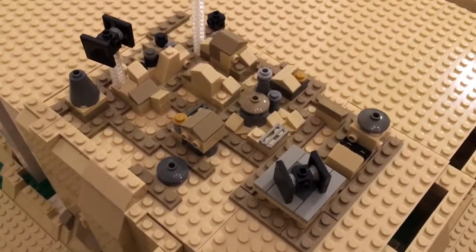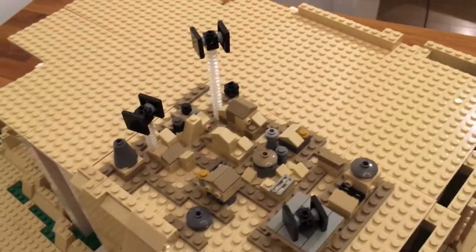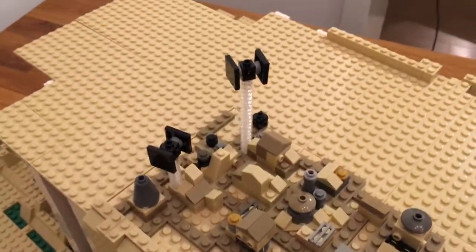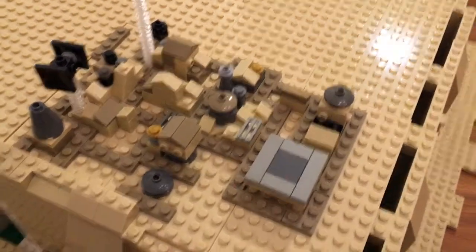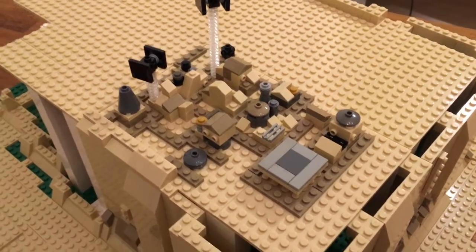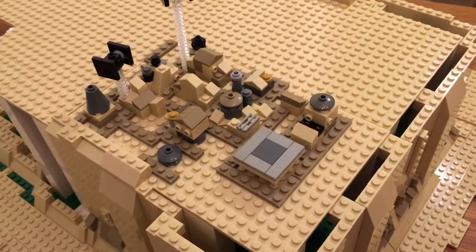I'm pretty happy with the overall look of the city. As you can see, there are a few TIE fighters flying around. These are still on the clear studs — they will be replaced with clear bars or something a little bit less visible. But for the time being it gives you a good idea what it looks like to have them flying around. I made a landing platform; there is a TIE fighter on it now and there will be two of those, plus maybe a third for a micro-scale cargo transport — the really iconic cargo transports from the Rogue One movie.